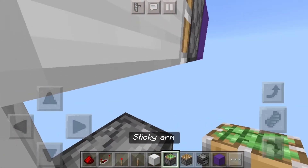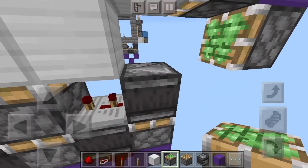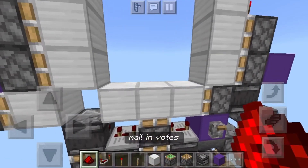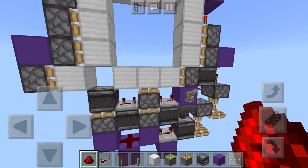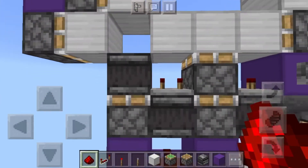Remove that temporary block, put a block there, then a sticky piston onto that purple block — or whatever block you're using. Put another block there; it doesn't have to be iron, any movable block works. Turn it on — look at that — then turn it off again, and that should be done.